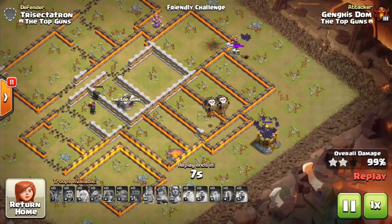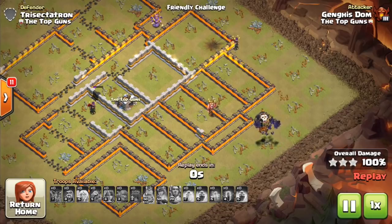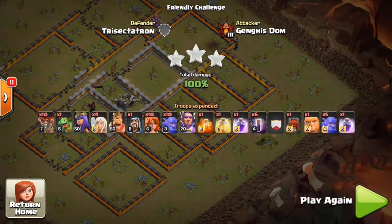Incredible stuff — big shout out to the Top Guns, seems like a good active clan, and to Genghis Dom for using — I want to say inventing — this attack strategy that's pretty good at Town Hall 11 against the right base. Look for the queen walk, look for things to pull everything in just like you would at a Town Hall 10 Falcon, and then look for where the bat spell goes on the back end: where is the splash damage and how can you tank with balloons? That'll do it — thanks for watching, I'll see you guys next time. Bisectatron out.